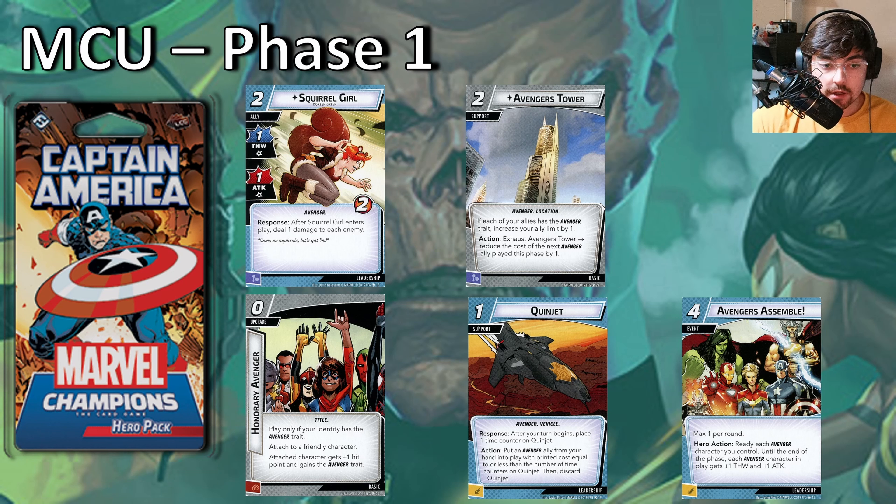Quinjet is a support — at the start of your turn you place one time counter on it, and you can put an Avenger ally from your hand into play with a printed cost equal to or less than the number of counters, then discard Quinjet. So you put it out for one cost and over time it'll pay off to get you an expensive ally for free. Avengers Assemble is max one per round — you get to ready each Avenger character you control until end of phase, and each Avenger character gets plus one thwart and plus one attack, including your hero. This is really good for making final pushes to take out the villain before they take you out.